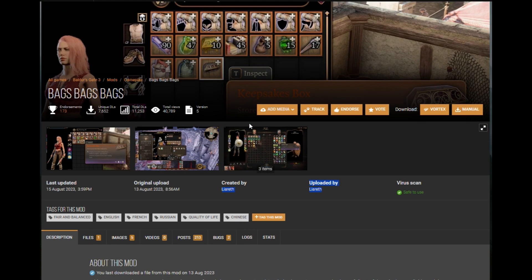This mod is just incredible and should be the Baldur's Gate 3 mod of the year. Get it downloaded and installed, and you'll find the first set of Bags of Bags in a chest at the beginning of the tutorial — that little room that's off to the side after you talk to Shadowheart. I already got it loaded in my game. I'll show you what it looks like and how I utilize it; you can utilize it however you want.